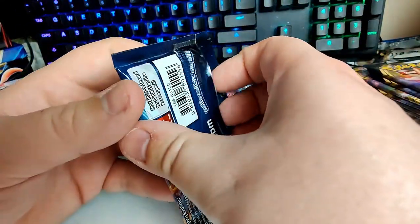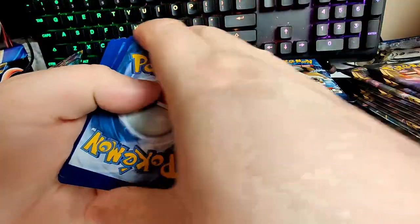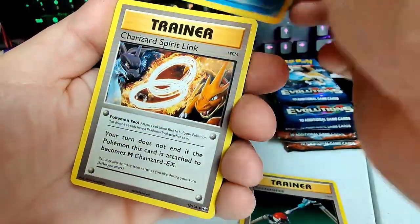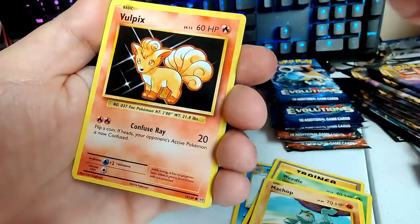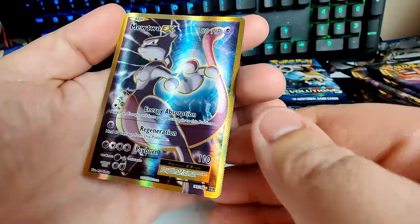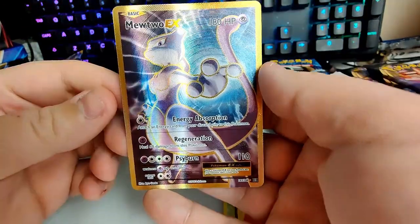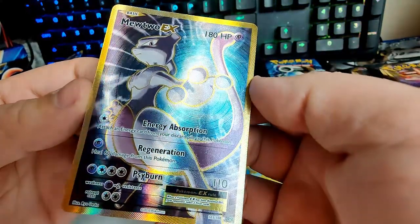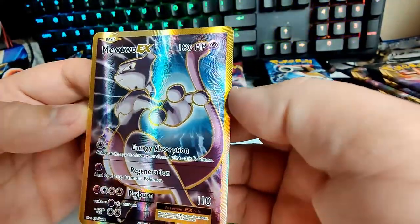Let's get into another Evolutions pack — see if we can pull something insane here. My boy Polywhirl evolves into one of my favorite Pokemon, which is Poliwrath, but also into Politoed in Gen 2, and — a Mewtwo EX! These pulls are just getting more and more insane. That is a beautiful secret rare — look at that gold border. A Mewtwo EX, wow.